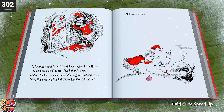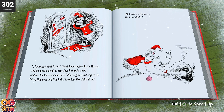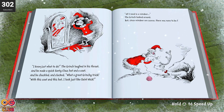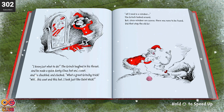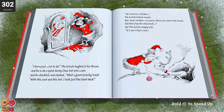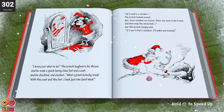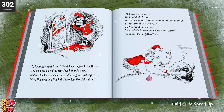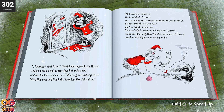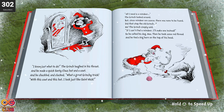'All I need is a reindeer.' The Grinch looked around, but since reindeer are scarce, there was none to be found. Did that stop the old Grinch? No, the Grinch simply said, 'If I can't find a reindeer, I'll make one instead.' So he called his dog Max, and he took some red thread and tied a big horn on the top of his head.